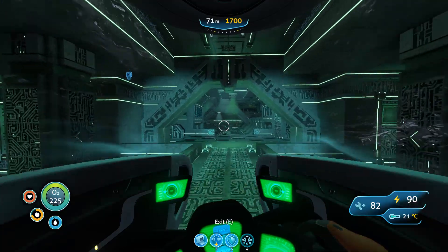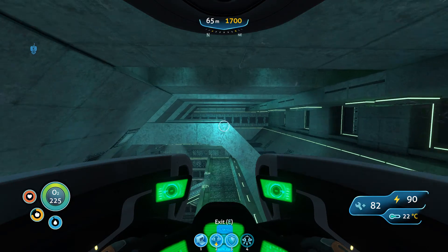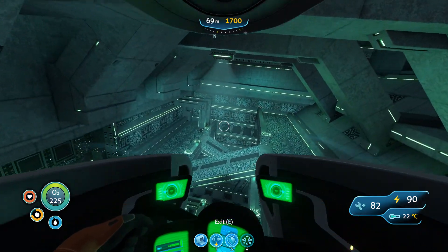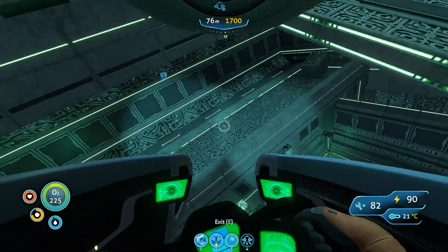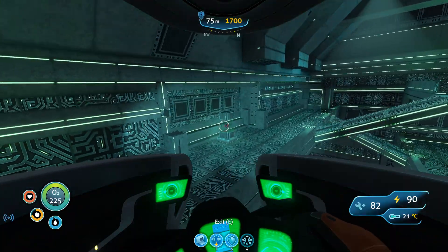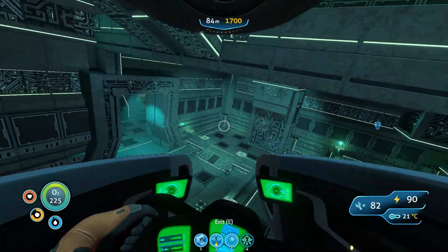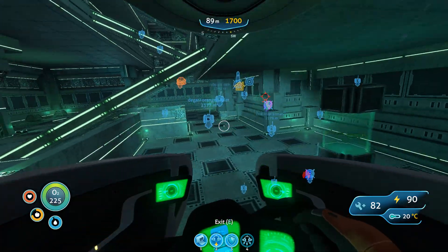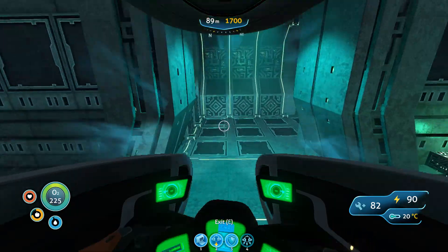So we have to go back this way. There should be a moon pool here somewhere. I can't remember the way to go in here. I gotta find it. I can't get out of my Seamoth because it'll be glitched in midair. I don't think I'm supposed to be in my Seamoth in here.